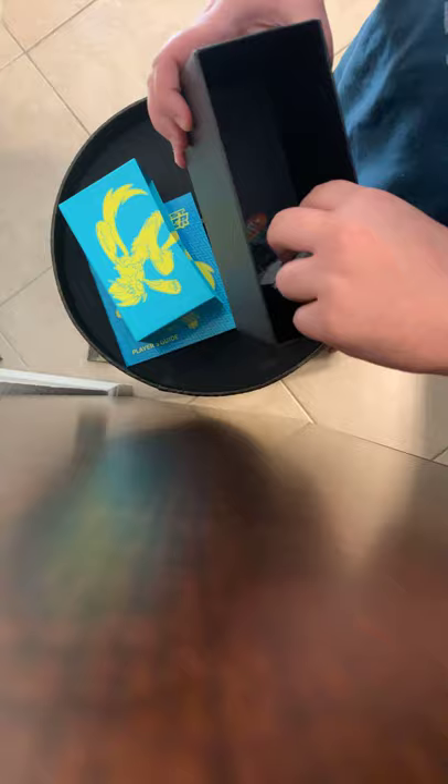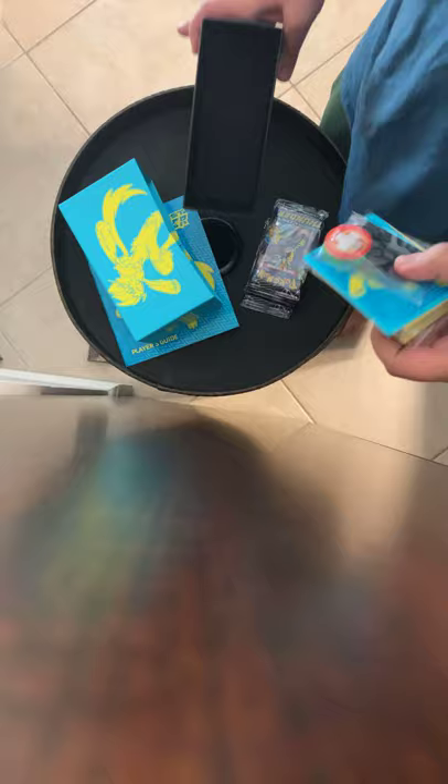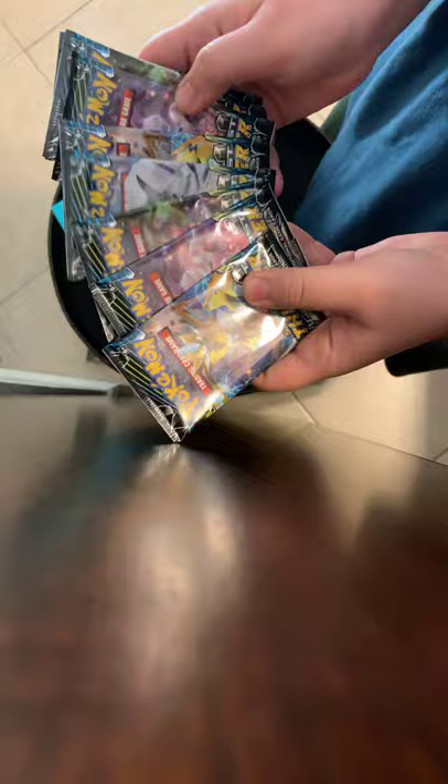Now you gotta be first to get a card. If you share it and you're the first to share it and send me a message about it, I'll send you a card as well. So we're looking at some dice — that's pretty cool — and oils, which I highly need. This is so you guys can see the Elite Trainer Box contents. It also comes with energies, and we're looking at eight packs of Lost Thunder.